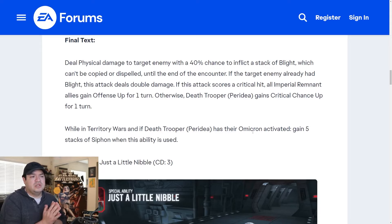I have no idea how decay is going to interact with blight or if it's going to be its own separate debuff. The next marquee is probably going to be the Great Mothers, and then Enoch maybe three to four weeks from now. The blight can't be dispelled until the end of the encounter. If the target enemy already had blight, this attack deals double damage. If this attack scores a critical hit, all Imperial Remnant allies gain offense up for one turn.